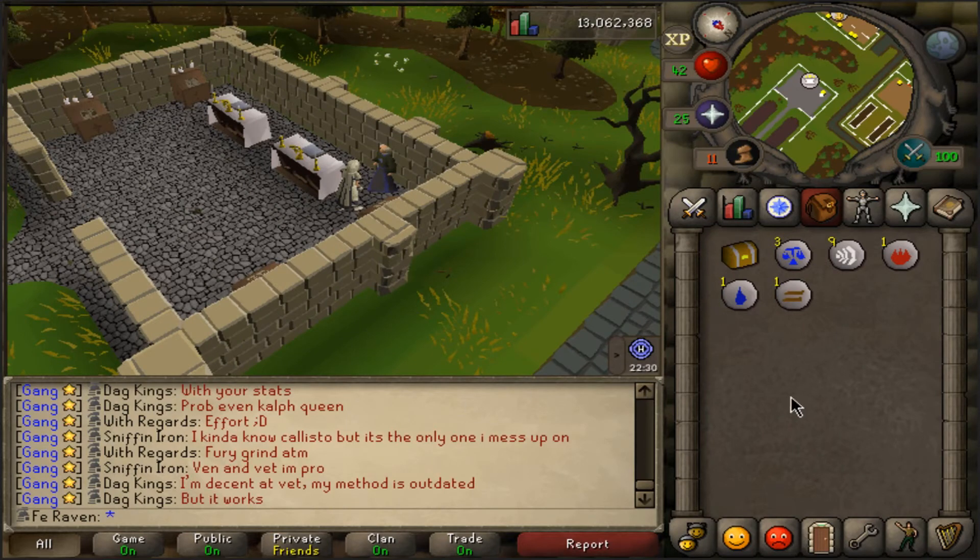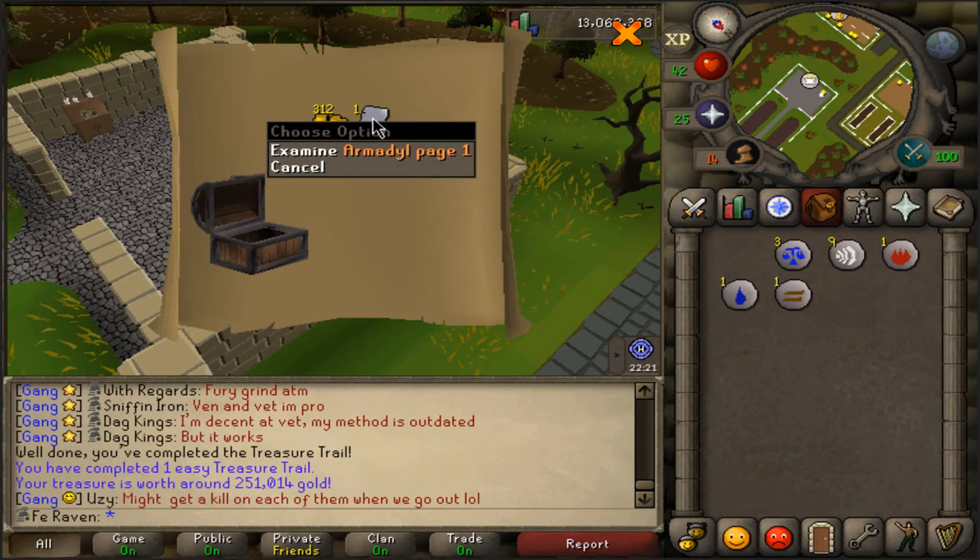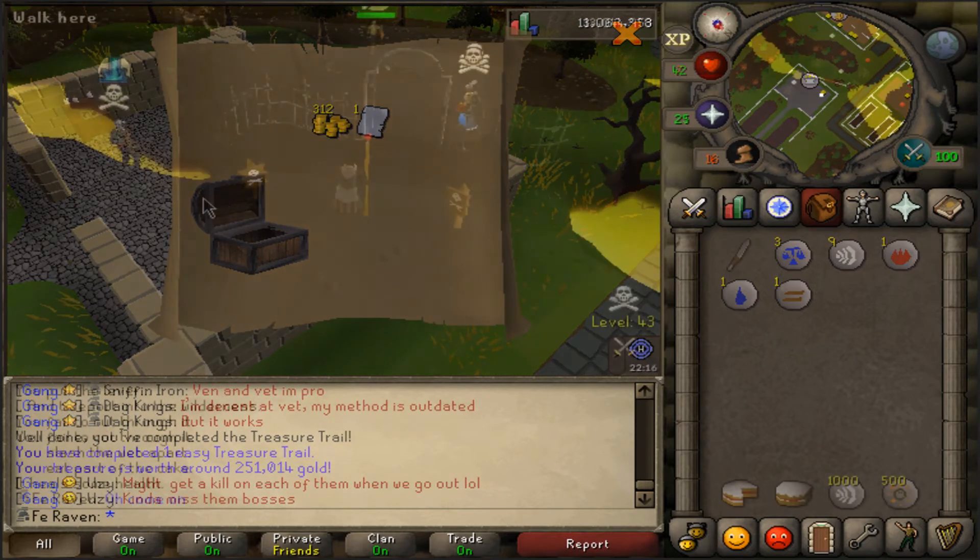First clue scroll reward — let's see what we got. I got an Armadillo page! Holy shit, first clue. The RNG is real.